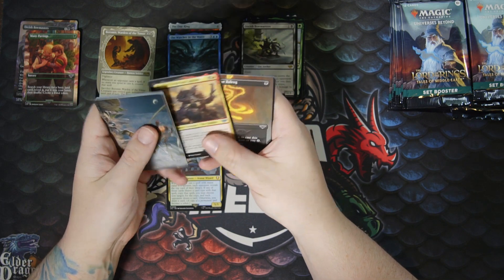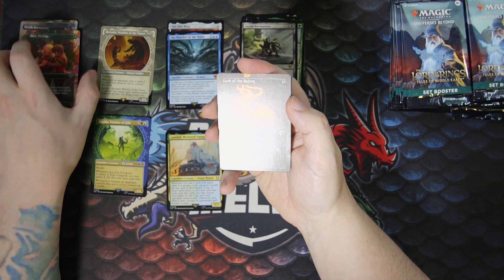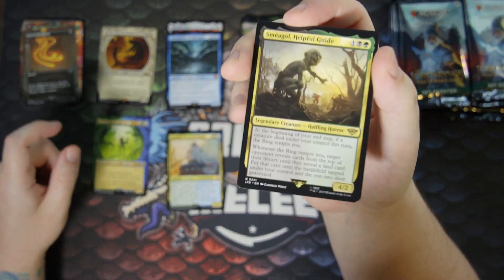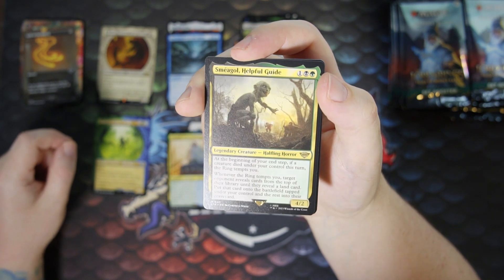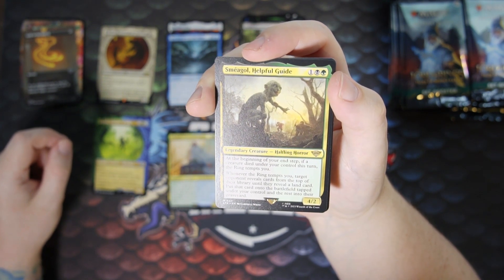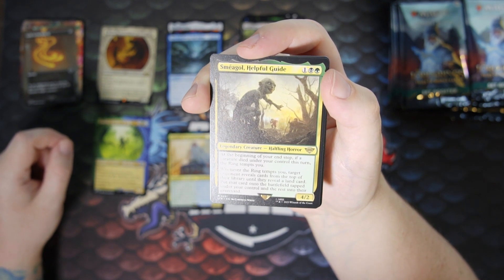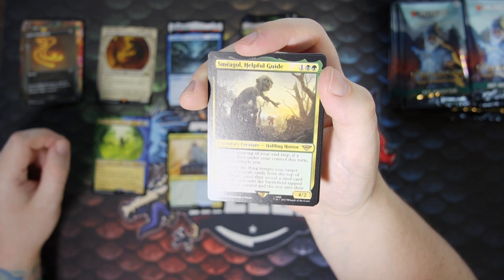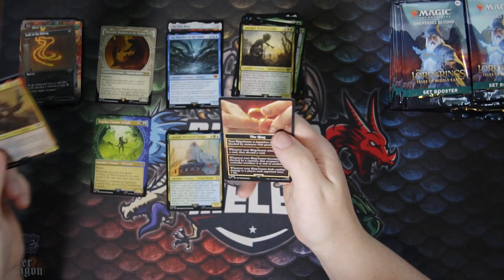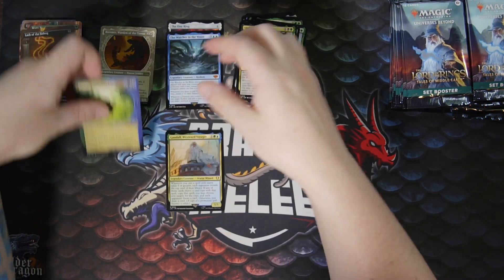A lot of black. Ash of the Balrog — another scene card from the Bridge of Khazad-dûm. Sméagol, Helpful Guide — I think this is actually a pretty good card. At the beginning of your end step, if a creature died under your control this turn, the ring tempts you. Whenever the ring tempts you, target opponent reveals cards from the top of their library until they reveal a land card — put that card onto the battlefield tapped under your control, and the rest into their graveyard. Pretty good. Foil common, and a ring token.